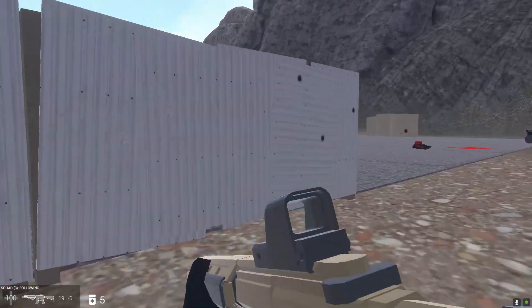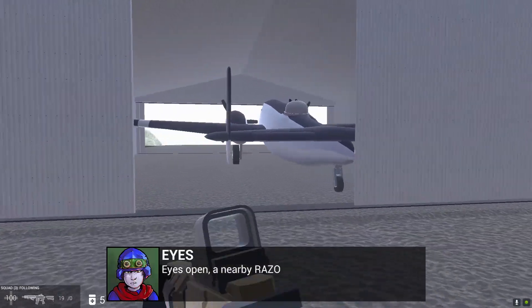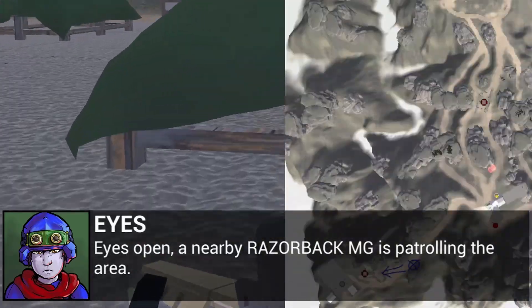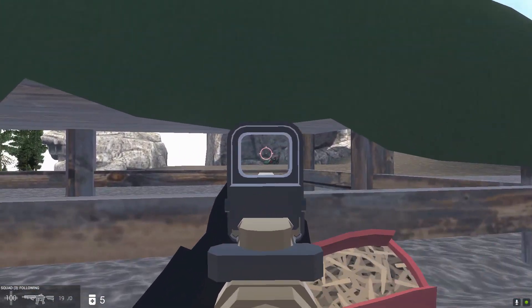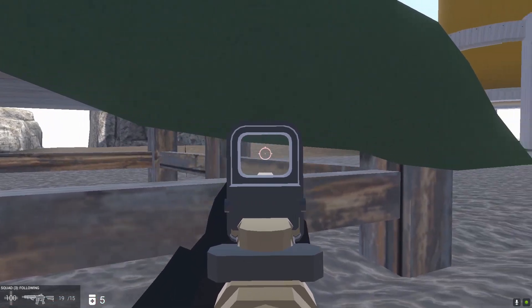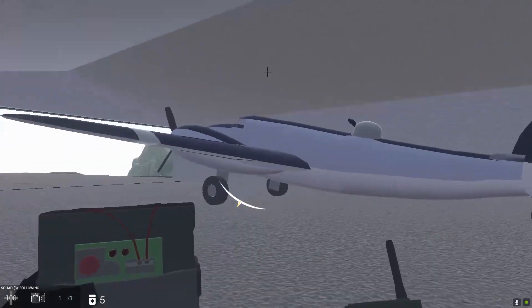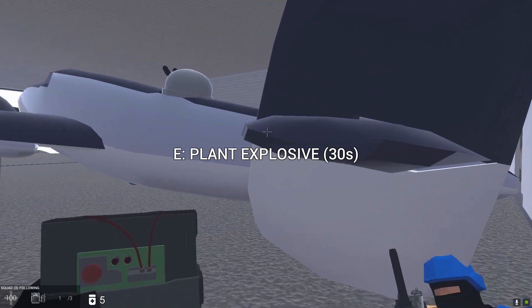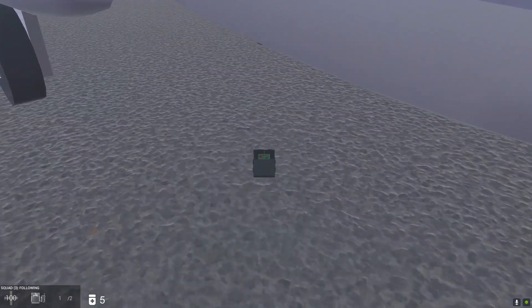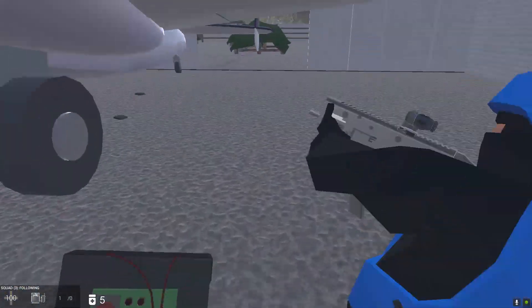I've only got 19 bullets left — not good. A nearby Razorback MG is patrolling the area, we can see it right there. Let's hope he doesn't see us. Thanks for the ammo, dude — that was very nice of him. The AI is definitely getting smarter. We're supposed to destroy this — we can plant an explosive with a 30-second timer, or we can detonate on demand with C4. I'd rather do it on demand. Let's get away so we don't blow ourselves up.